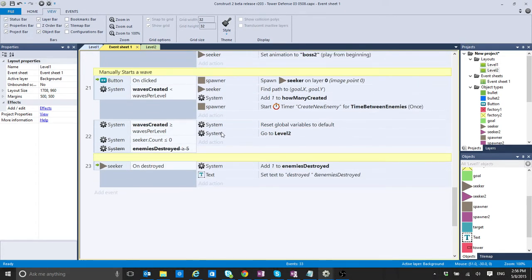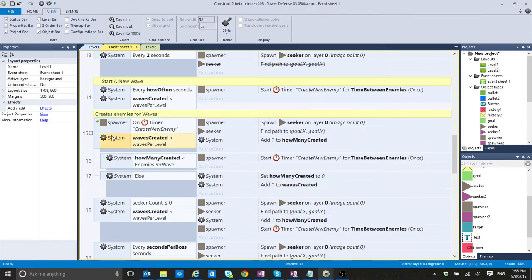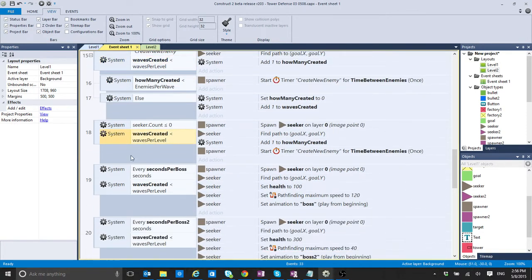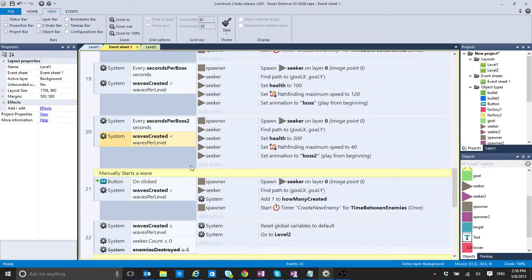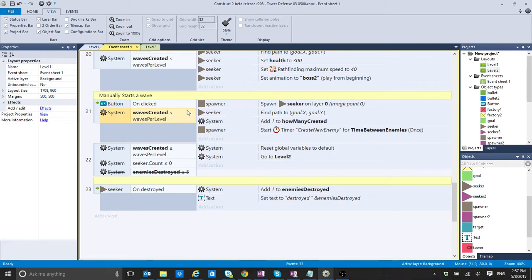The second thing is that I was not adding the condition that I haven't created enough waves yet. I added that to almost all the events at the end — almost every single time I'm creating a new enemy I'm adding this condition. Now it's going to create that number of waves and stop — no more enemies after that — giving you full control over exactly how many enemies you create.